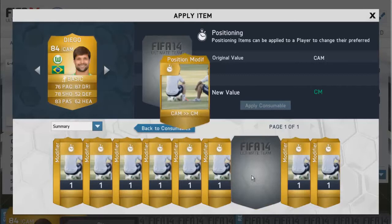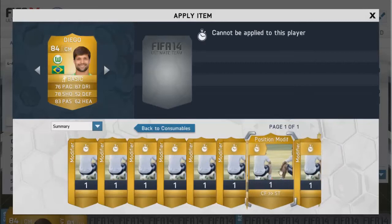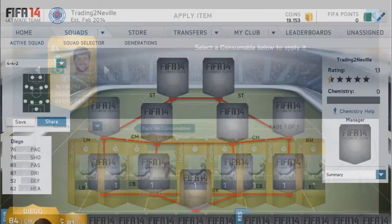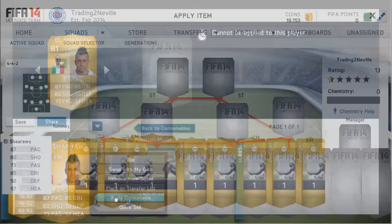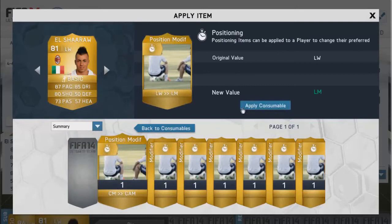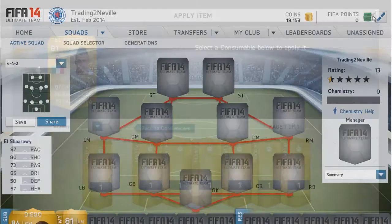I'm going to use Diego from CAM to center mid. I was looking for a CM to CDM but I only had a CM to CAM, which would have been a bit more coins. Also getting El Sharawi, who has had a skill upgrade from three star to four star — I'm just going to put the left wing to left mid card on him. He doesn't raise that much because the left wing to left mid card doesn't cost that much anymore.